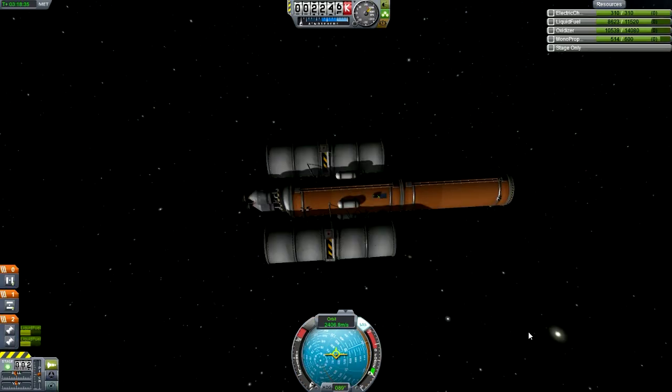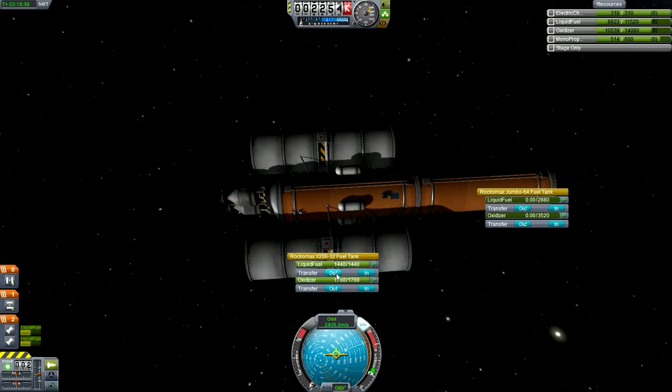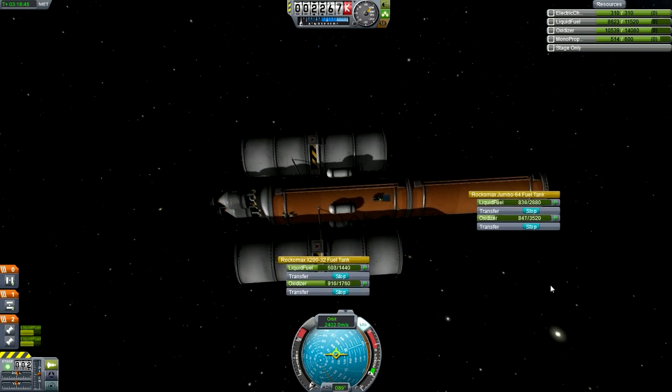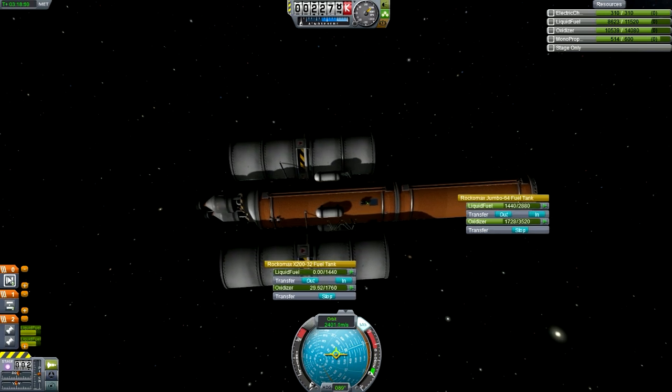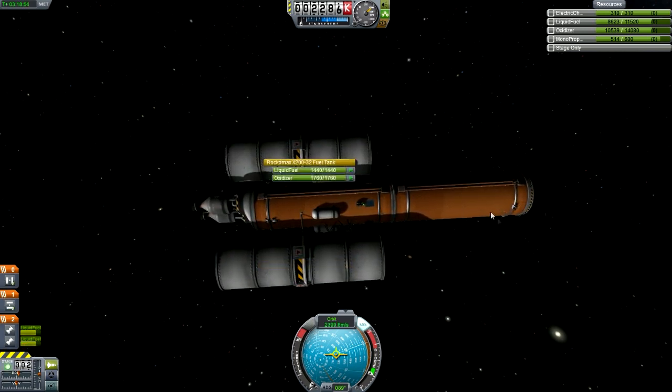Another difficulty is the ships keep on smashing non-stop — it's crazy. With Rockomax fuel tanks, I will actually try and resist using more than roughly 10 of them, and you'll see in a couple of seconds why.